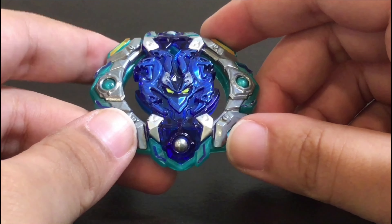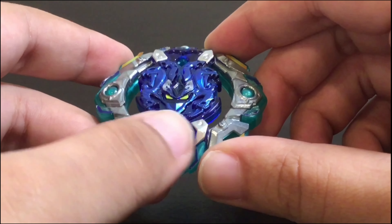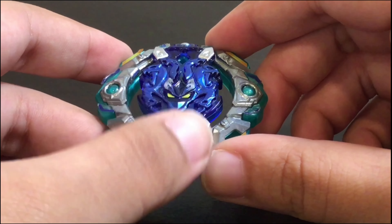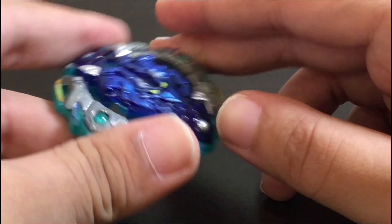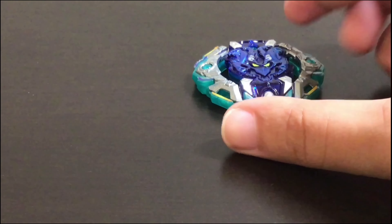So instead, I used an eight-sided layer, Orb Aegis, with balls that deflect attacks. Now unlike the moving weight distribution gimmick, this gimmick actually works sometimes. And because the balls are metal, it can definitely bounce back from attacks. So yeah, good layer for Zutron.